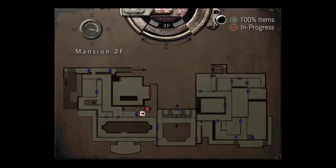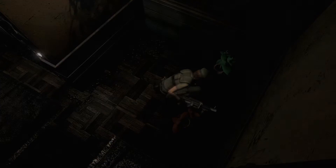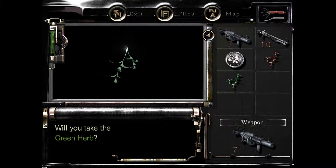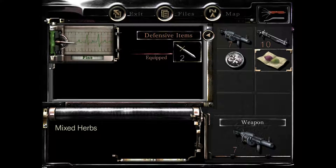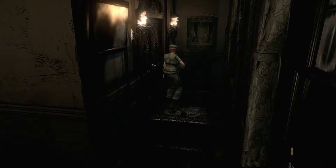I came up here earlier and got the battery in that room, which you totally need. Now, if you're smart and carry certain items, there's a lot of items in this area. On harder difficulties they may have less ammo, but I think there were like three herbs right there — three items in that room, and all this stuff.